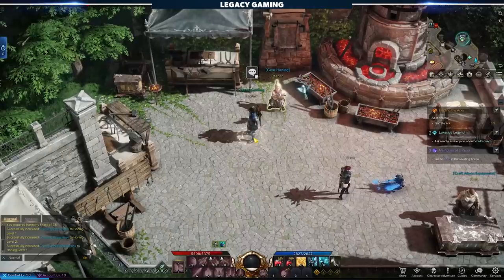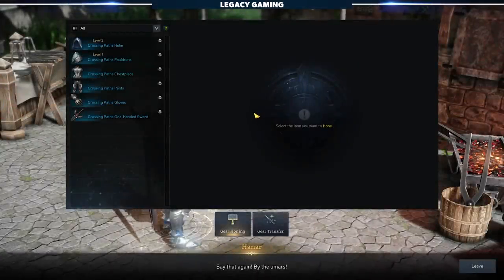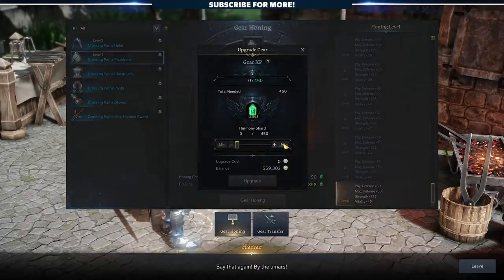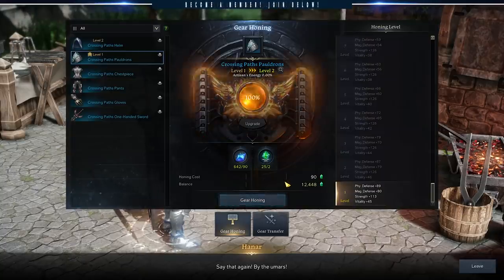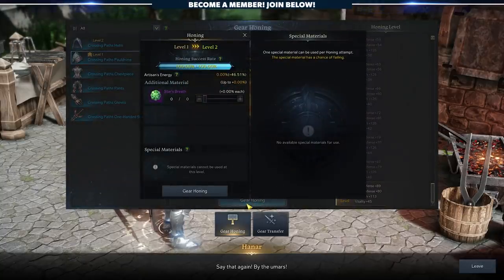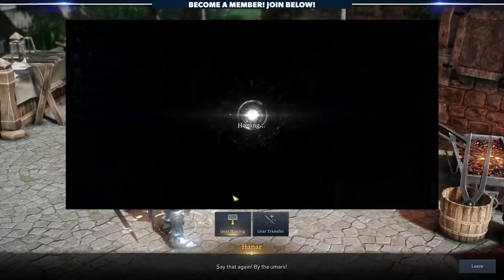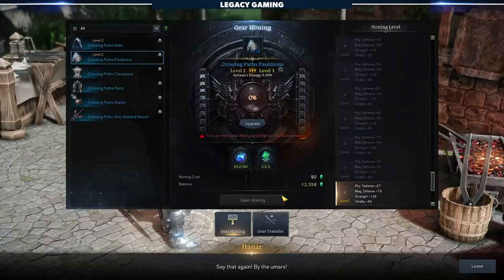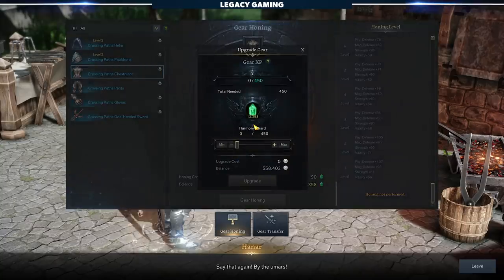Clearing Chaos Dungeons is the first step on your endgame journey, but the only way to get access to additional content is by upgrading your gear. In the NAEU, this process is called Gear Honing. You'll use materials acquired during Chaos Dungeons to infuse your weapons and armor, upgrading their base stats and power level. Each piece of gear can be upgraded 20 times, and this is the primary way you'll raise your item level high enough to gain entry into new endgame content. You should never increase your gear past plus 15, since that'll give you access to the next tier of gear — just something to keep in mind. If you want a full guide on gear honing, drop a line in the comments.